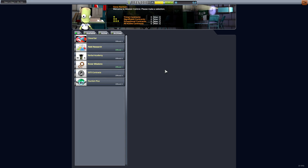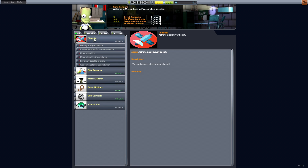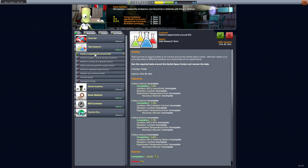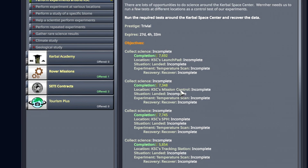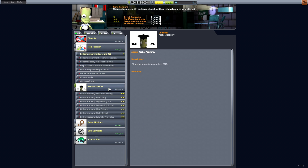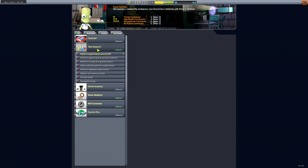Let's go into Mission Control first. You'll see that the missions are all different now due to the contract packs I installed. I'm not super keen on the artwork here, but that's okay. We can perform experiments around the KSC — the launch pad, mission control, SPH, and the tracking station. I'll get that one, but not yet because I can't actually get around without some way to roam around.